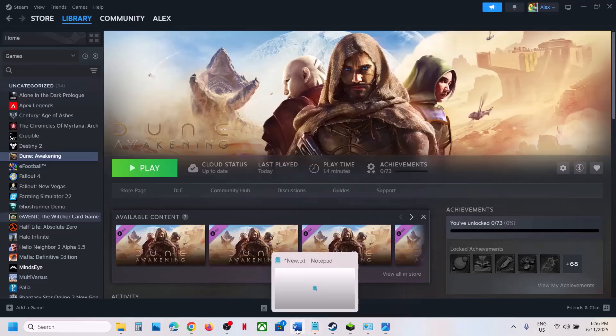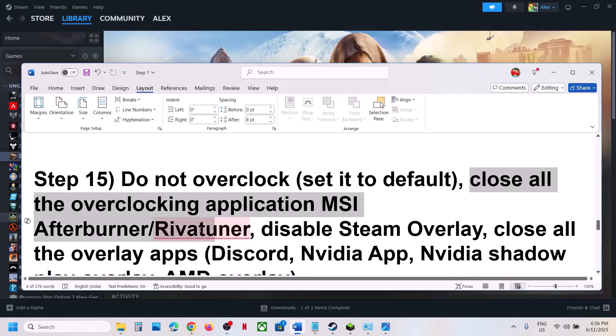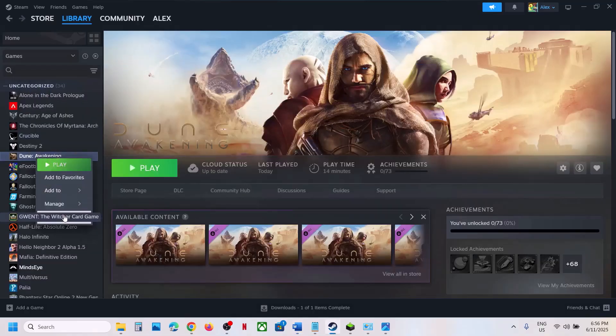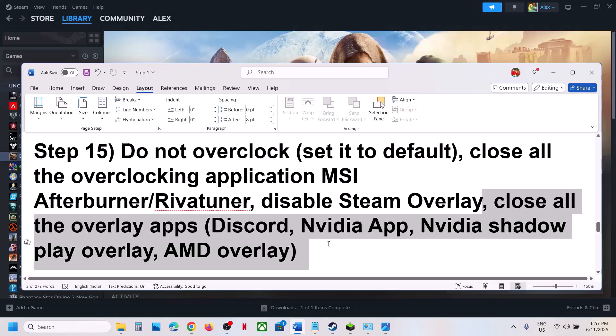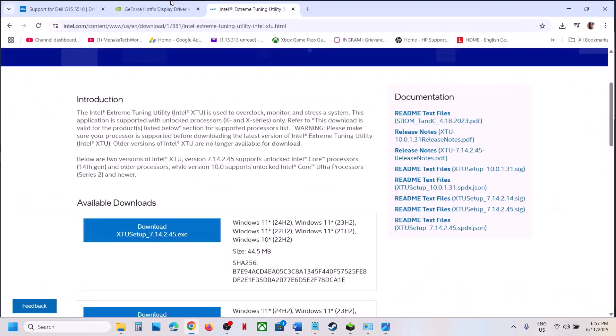The next step: do not overclock. If you have overclocked your computer, set it back to default and close all overclocking applications such as MSI Afterburner or Riva Tuner. Also disable Steam overlay — right-click on the game, select Properties, go to the General tab, and turn off 'Enable the Steam Overlay While in Game.' If you have Discord running, go to Discord settings and turn off overlay. If you have the NVIDIA app running, turn off NVIDIA overlay, or simply close all overlay applications, then check.